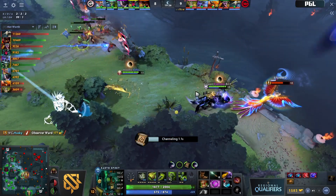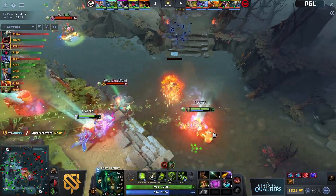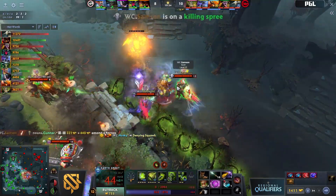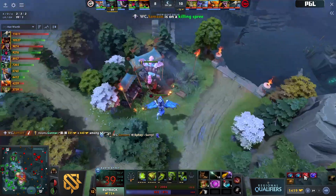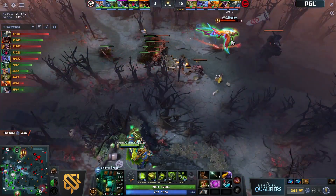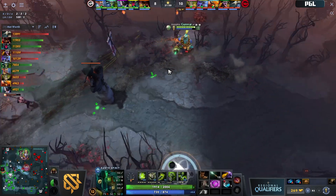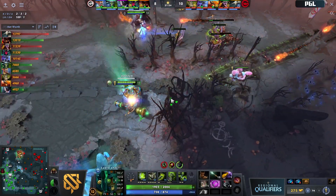Maybe we'll see a TP in mid. Husky goes for the Glyph ward, still gets caught by the arrow — he might be in trouble. Lelis already used the cookie early, but that arrow duration is long. He drops the egg, and Taiga coming in with the three-man overgrowth. Here's the rest of Wild Card — they will finish off Gunner and maybe even more. Let's see if they can find another target, Husky in their sights.